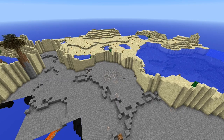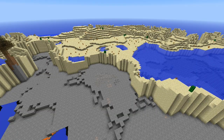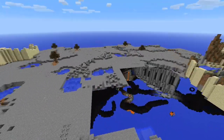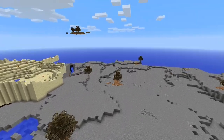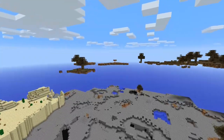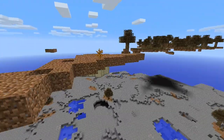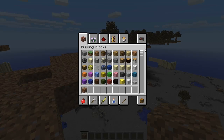The first biome we're going to be looking at today is the clay canyon, or the mesa. This biome is glitched right now, but it's supposed to be the hardened clay canyons with multiple different colors of hardened clay. There are supposed to be dead shrubs. Here is an example of what it would look like on top of the biome, and you can see we have a custom color of grass.